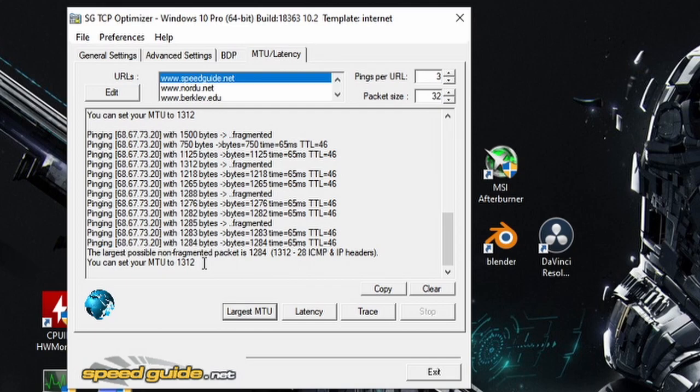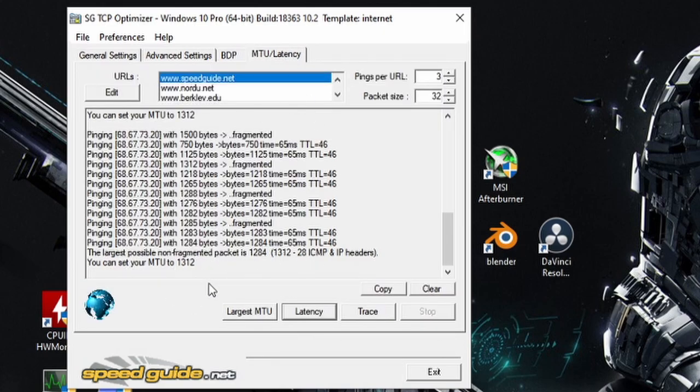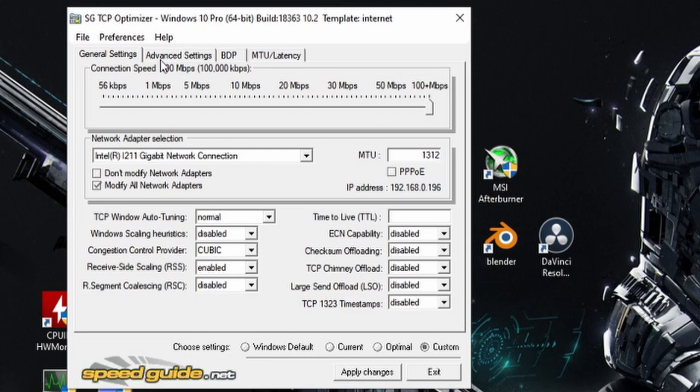Go to General Settings in TCP Optimizer. Select the Custom option and type in your MTU number (e.g., 1312). Check 'Modify All Network Adapters'. The settings to apply are: Normal, Disabled, Cubic Enabled, then Disabled for the remaining checkboxes. Move the connection speed slider all the way to the right. Then click Advanced Settings.